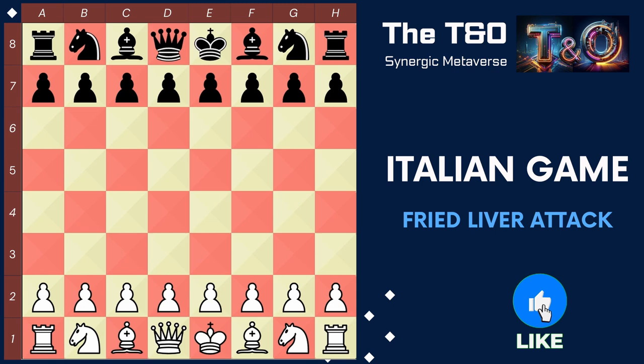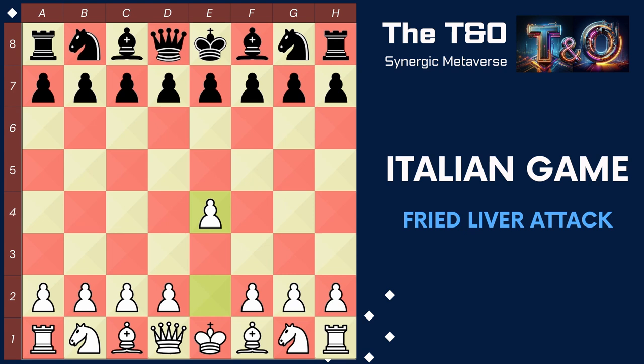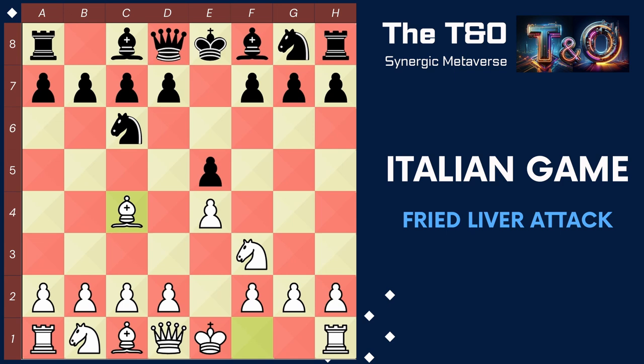The Italian Game is one of the oldest, most popular, and aggressive chess openings. It starts with the moves e4, e5, knight f3, knight c6, and bishop to c4. This setup aims to control the center of the board and threaten to attack the weak f7 square. But where does the Fried Liver Attack fit into all of this?